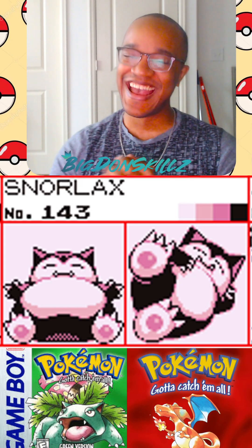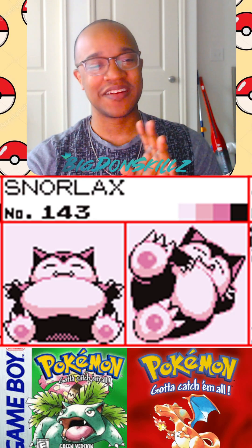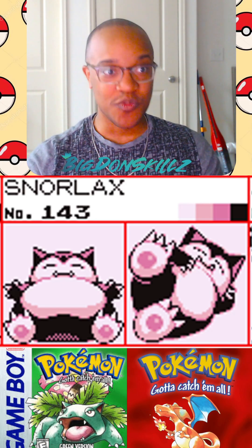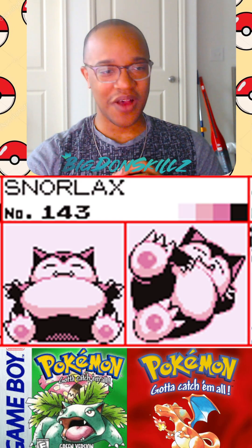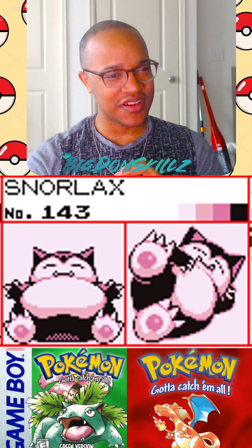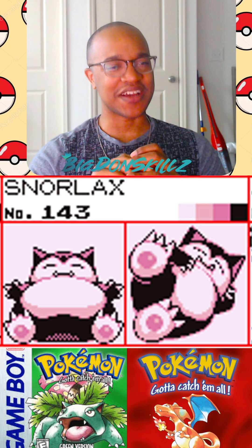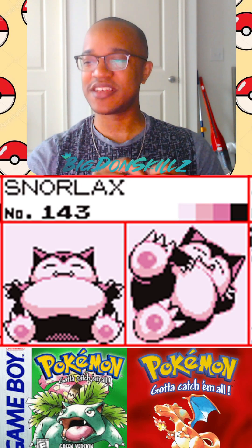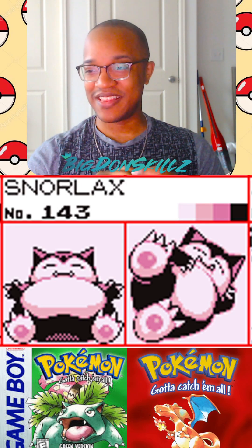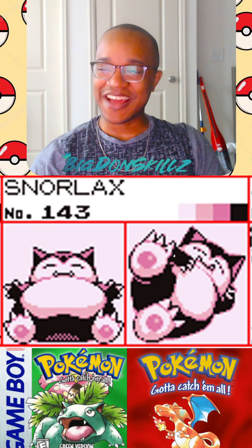Snorlax, dude. I love Snorlax — one of the coolest Pokemon ever, just being a fat lazy Pokemon that wants to sleep. But when it actually gets up and throws hands with you, it's super fast. I thought the green version was what it looked like when I played it growing up, but I guess not. The red and blue looks great — it's more angled. The green pose is more iconic and that also reminds me of how Dragon Quest monsters are, more front-facing. I like both of these; they definitely deserve a draw. They really show Snorlax's laziness — just a big fat cat kicking back.